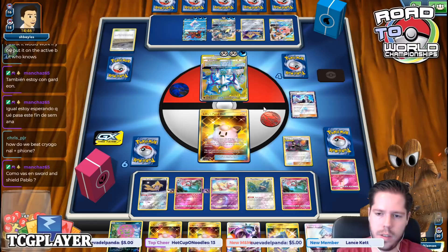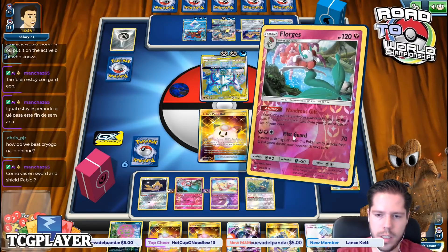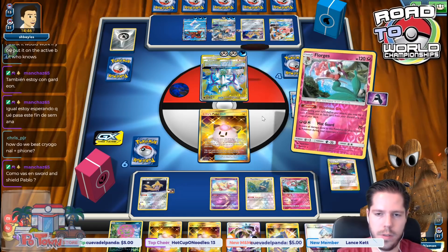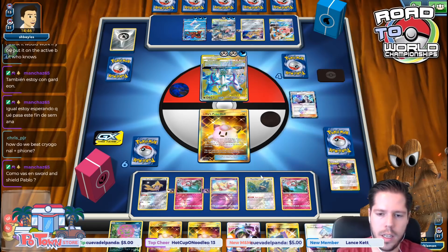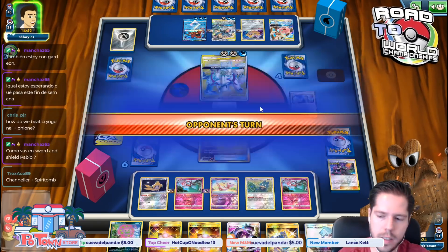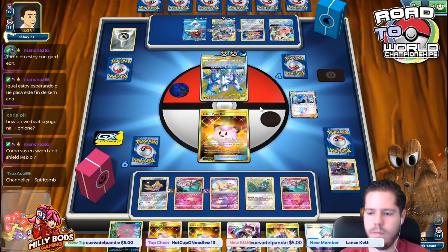Discard the top three cards — we hit an energy, that's really nice. Let's use Wanderous Gift, Wanderous Gift, and Snack Search. Triple tails on that turn — that's okay.